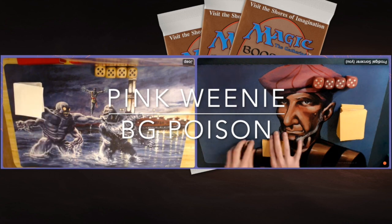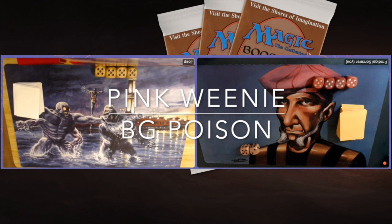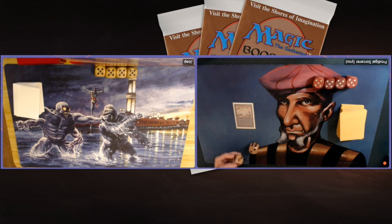I'm not there yet, but this deck is pretty cool. I'm taking on Joop, and Joop is playing with a pink weenie deck — really traditional pink weenie. Savannah Lions, Ironclaw Orcs, Bolts, Chain Lightnings, and I believe there are even some Juggernauts in there. So it's going to go really, really fast.